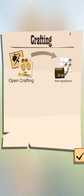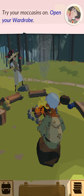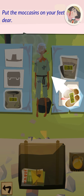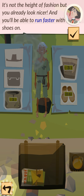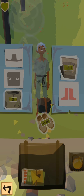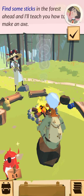Try your mocha ferns. Open your wardrobe. Put some options on your feet, my dear. It's not the height of fashion, but you already look nicer. And you'll be able to run faster with shoes on. I see sticks in the forest ahead, and I'll teach you how to make an axe.